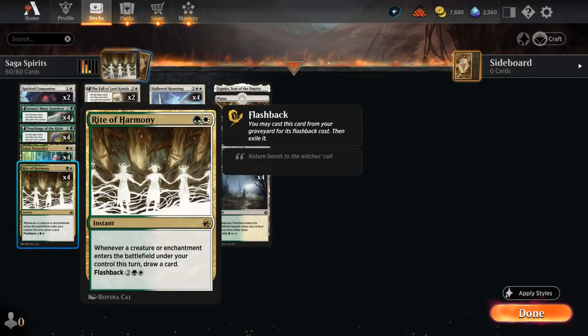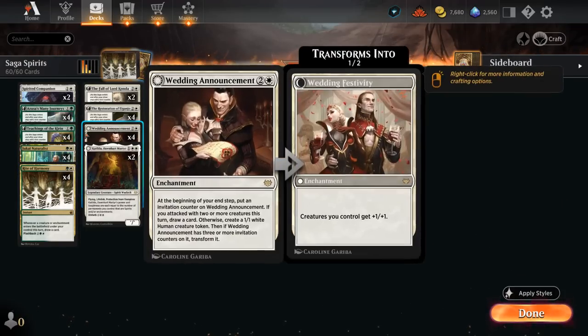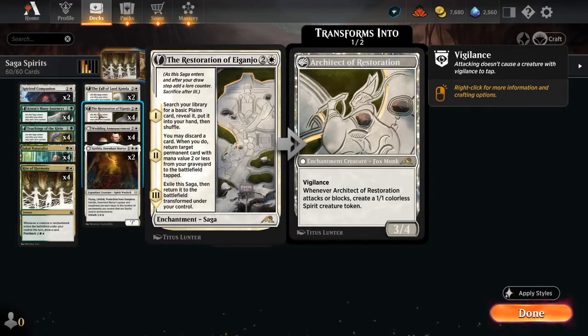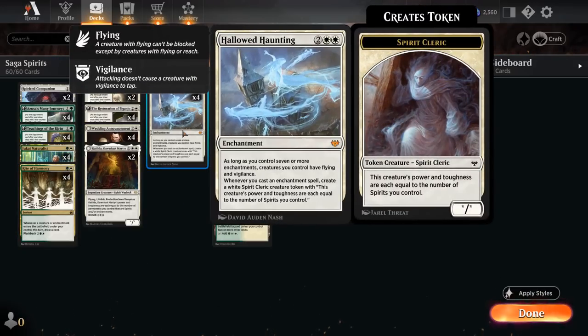There's a ton of synergy here to draw a ton of cards early with Rite of Harmony, and then in the late game this becomes even more powerful once we have Hallowed Haunting in play. This is the main win condition and engine card in our deck, saying as long as we control seven or more enchantments, creatures we control have Flying and Vigilance, and whenever we cast an enchantment spell, we create a white Spirit Cleric creature token with power and toughness each equal to the number of spirits we control. All the spirits grow the more enchantments we cast, and Teachings of the Kirin as well as Architect of Restoration can also make spirit tokens. So our main game plan is to get enchantments in play, draw cards with Rite, and eventually go off with Hallowed Haunting.